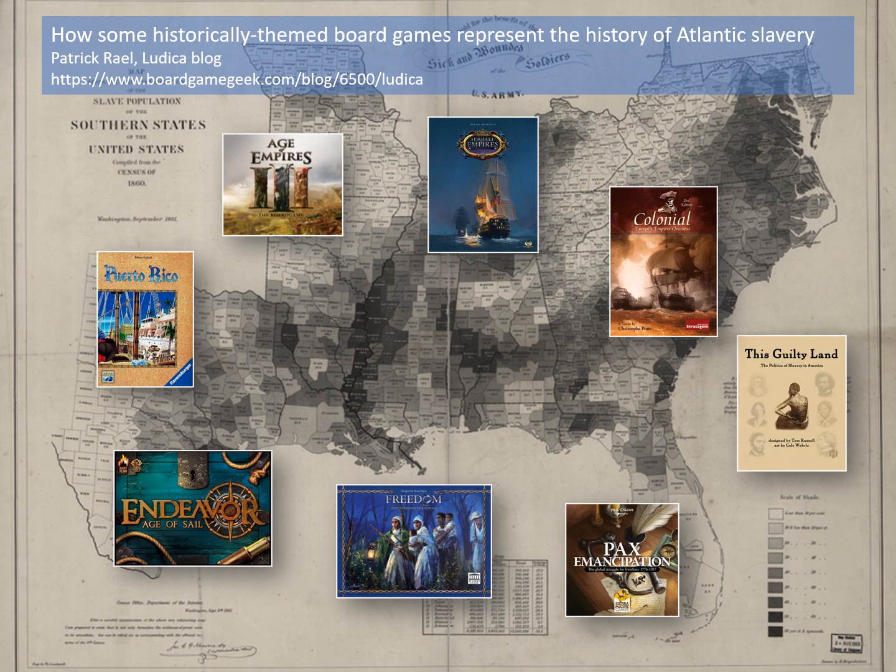Hi folks. Patrick Rael here from the Ludica blog on BoardGameGeek. If you're familiar with my blog, you'll know that it concerns what I'm interested in: exploring the way that history is represented in modern board games. My own area of specialization is the history of Atlantic slavery, its rise and demise. I am very interested in board games from the last couple decades that have contended with this issue. As the board game industry and hobby expands, we're seeing a broader breadth of historical topics being taken on, and there are now enough titles that deal with slavery in some fashion that we can begin to think about how board games interact with this history.